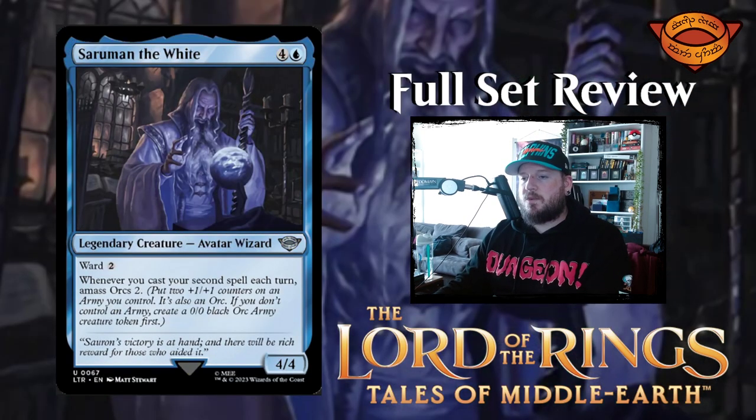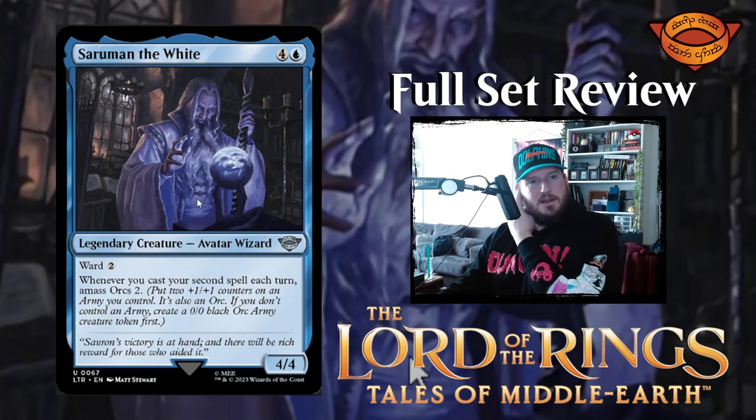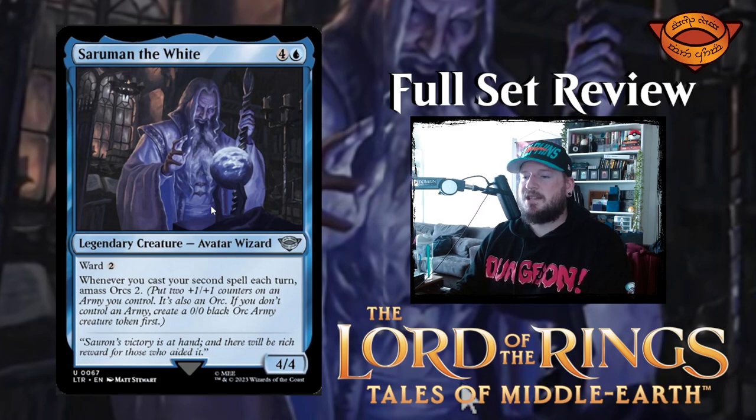Next up we have Saruman the White on a blue card — interesting. Four and a blue for a 4/4 avatar wizard legendary creature with ward two. Whenever you cast your second spell each turn, amass orcs two. That's pretty good, I like that. This art is also very blurry — I don't know if Scryfall just didn't have the high-res version yet. I'd like to see this art in its full glory; it looks really cool.